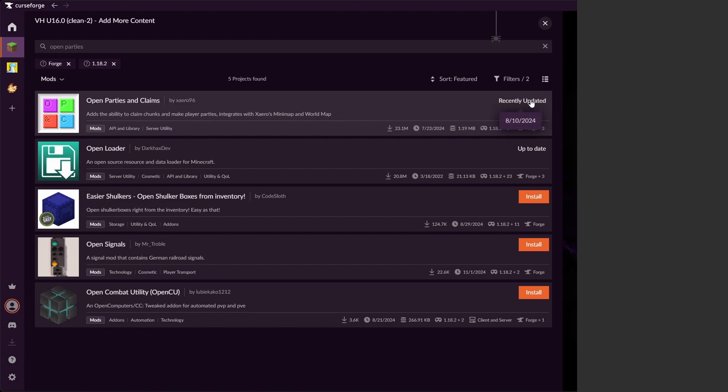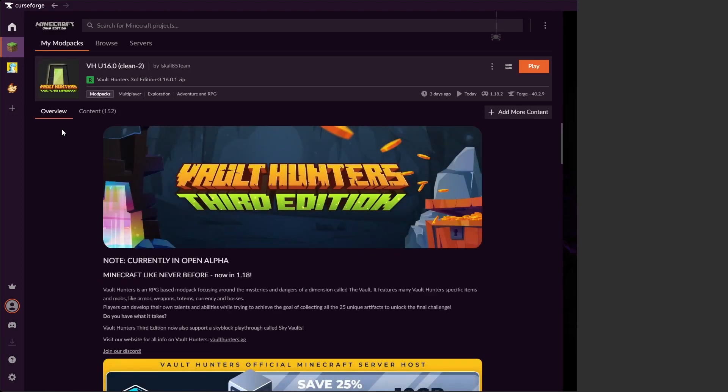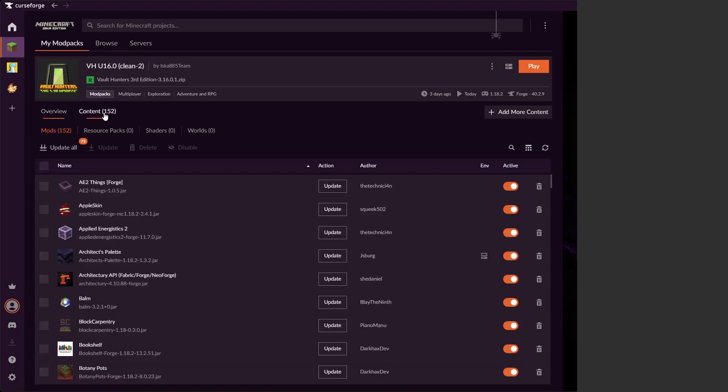And that is it. Now, if you want to check versions — which might come up with some of the other optional mods — what you can do is see what actually got installed. Let's go back to your main screen. Open up the profile. You can see that our content here now says 152 instead of 151, which is the default. We're going to click that.